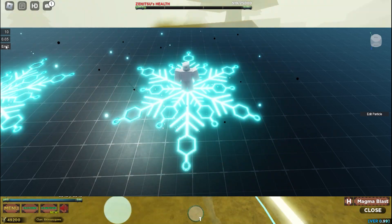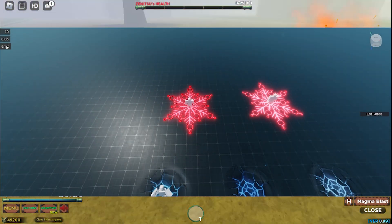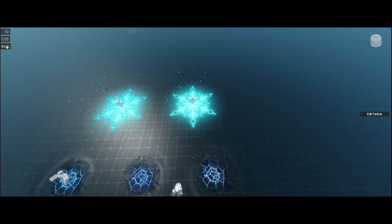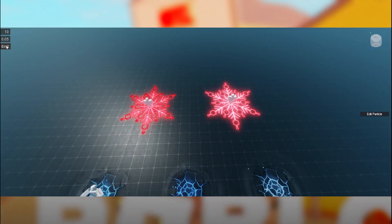In the previous BDA for Akaza, the animation just goes so fast that you can't really see the Compass Needle animation. But in this new rework, you can actually see the animation of Compass Needle clearly.